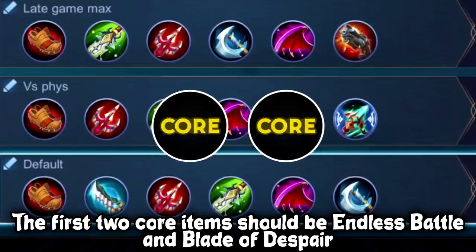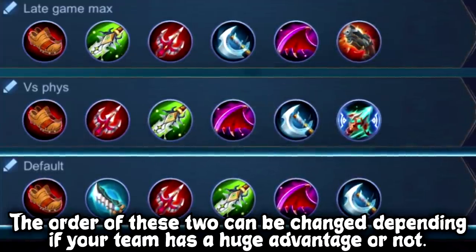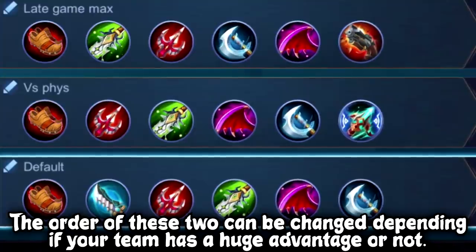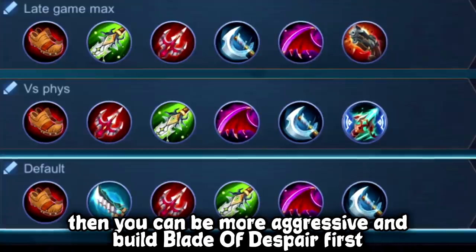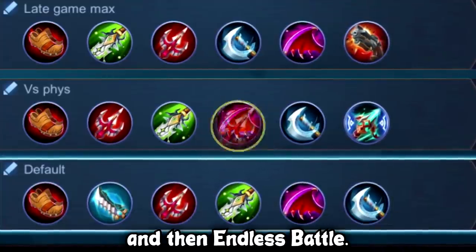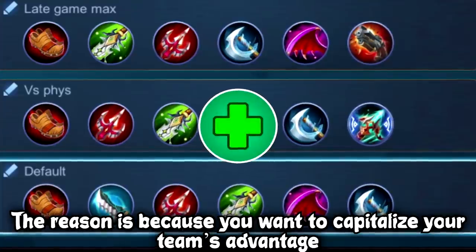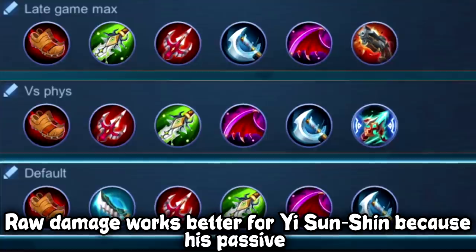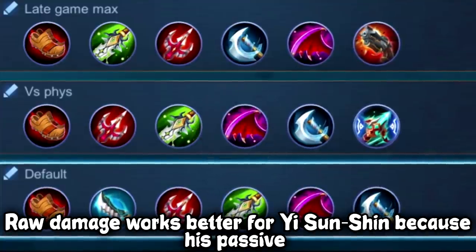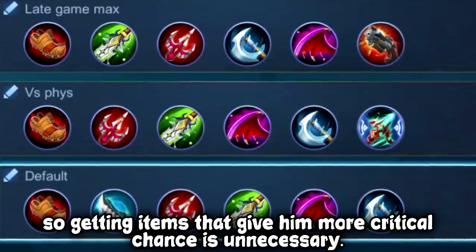These are the builds. The first two core items should be Endless Battle and Blade of Despair. The order of these two can be changed depending on whether your team has a huge advantage or not. If your team has the advantage, you can be more aggressive and build Blade of Despair first and then Endless Battle. The reason is because you want to capitalize on your team's advantage and snowball the enemies faster. Raw damage works better for Yi Sun-Shin because his passive is already a guaranteed critical damage, so getting items that give him more critical chance is unnecessary.